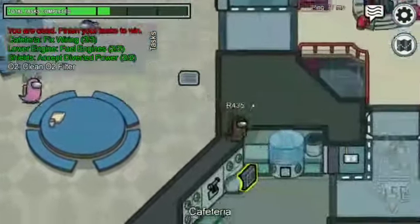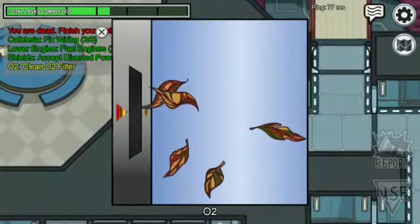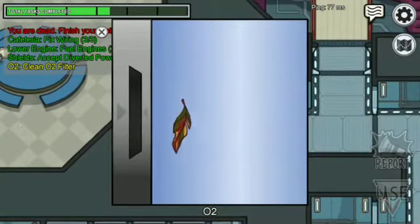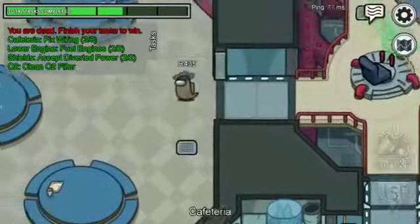The humans or crewmates' job is to complete all the tasks which are given. As you are watching, there are various tasks given in Among Us. You should complete all the tasks to be safe from the imposters.